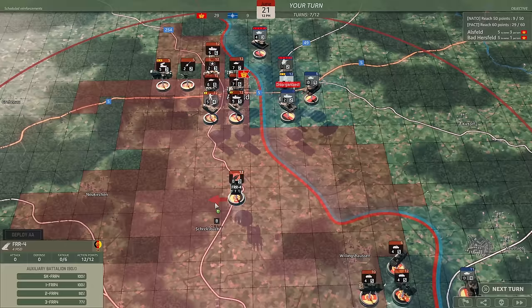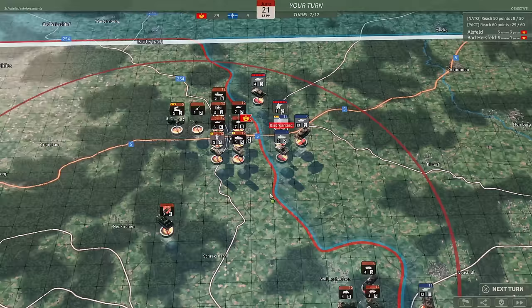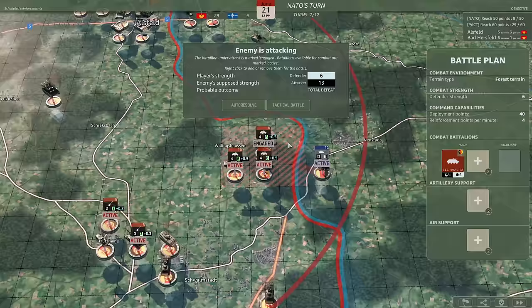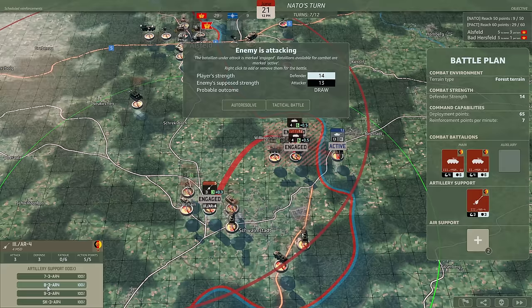I'm a little bit worried about this unit hanging out on its own over here. Maybe I can move back slightly and deploy - that way they won't be in range to be attacked in the same turn if they go for them. Otherwise, nothing else we need to do on the front line; we just wait for the next attack. On the bottom side they are making that attack - it is forest terrain, which is what we want. We'll bring in the 2nd and 3rd Battalion of the Motschitzen Regiment.